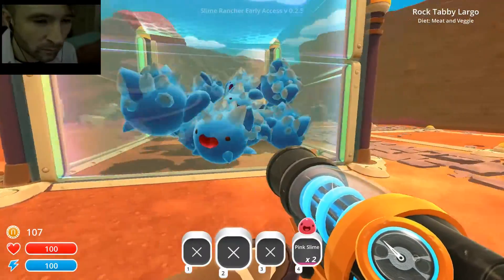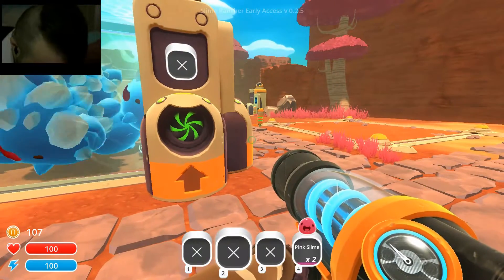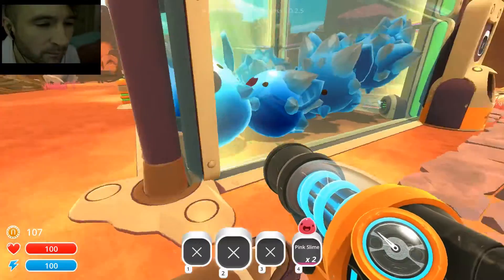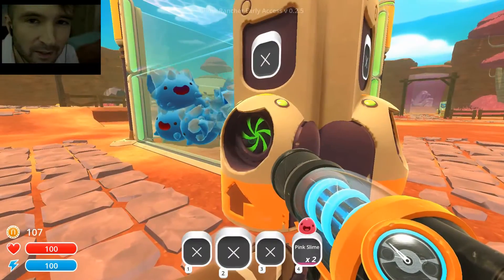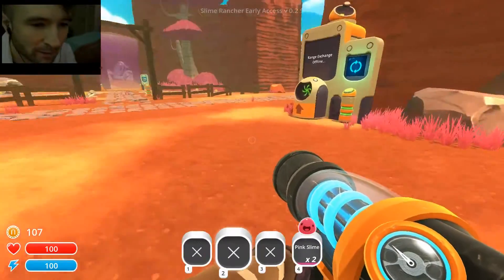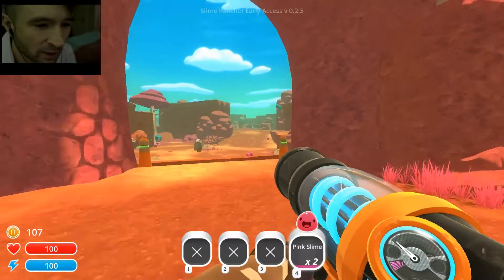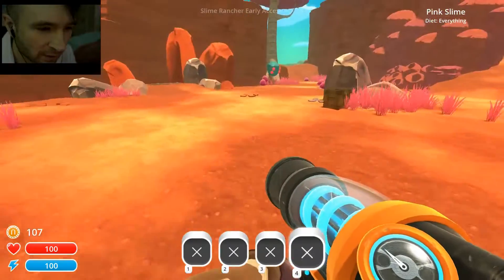So even though we won't be able to set it up with a nice little plort collector, we won't be able to set up anything automated like this. But the feeding, at least, will be pretty much automated. So right now, let's go out and get some food. Chickens and vegetables is what we're looking for — basically chickens and carrots.